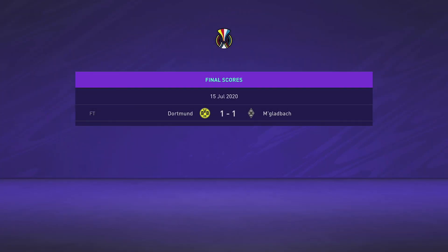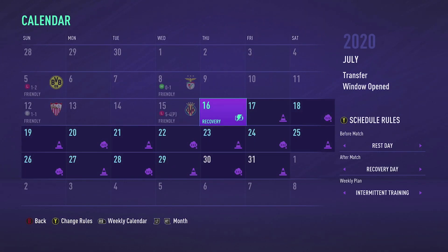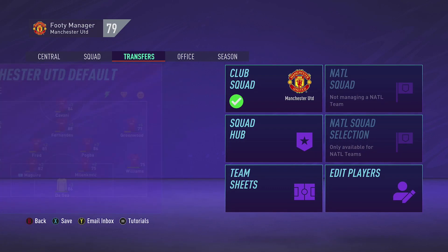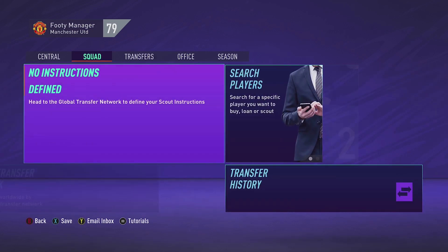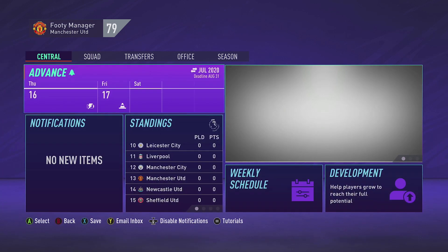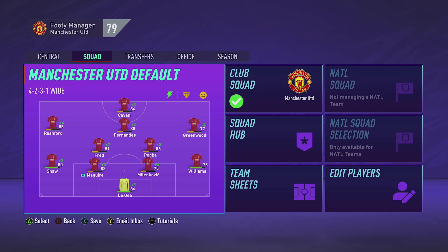Unlucky — it goes to a penalty shootout, a bit of a flip of the coin, and United go out. Still, not a bad pre-season at all. Next up are Premier League games. To summarize this first episode: we made one signing — Milinkovic — fairly affordable. Phil Jones is out, Milinkovic is in, a realistic swap. There's still a lot of money to spend. I want to know how you guys want me to take this season — do you want me to leave it or push for more signings?